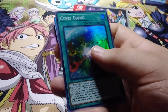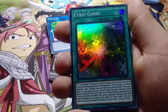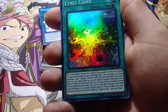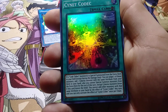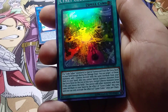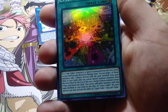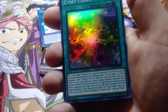You're supposed to get two secret rares and then one ultra secret rare. So we have Cynet Codex. If a Code Talker monster is especially summoned from the extra deck to the field, except during the damage step, you can target one of those monsters and add one Cyrus monster with the same attribute from your deck to your hand. Also, you cannot add other monsters with that same attribute to your hand by the effect of Cynet Codex. You can only use the effect of Cynet Codex once per chain.